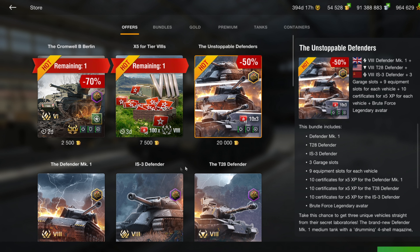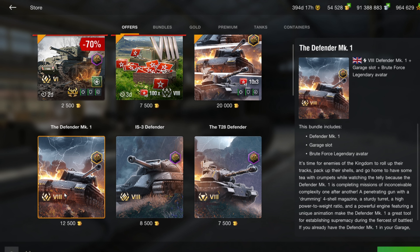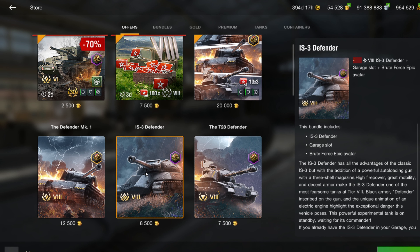That brings us to the Defenders. We've got the whole bundle for 20,000 gold, which works out to be $57 — that's quite a lot, honestly. The uniqueness of these tanks is that they all have auto loaders. The Defender Mark 1 has four shells, and the IS-3D and T-28 each have three. There is quite a long reload time between each shell, so it's not a rapid-fire auto loader. These tanks do big damage.